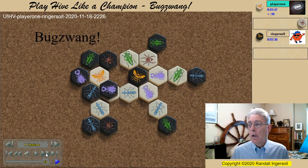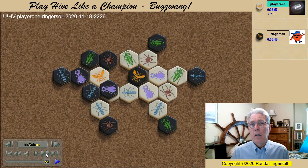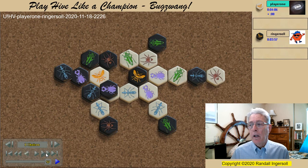The only two bugs that are currently mobile are the ant here and the grasshopper here. If either one of them moves, black takes the kill shot and wins the game. Therefore, the white spider spawns. Black just wastes a turn because the white spider is going to have to move. When the white spider moves, the black ant pins it. And here it is — Bugswang in action.